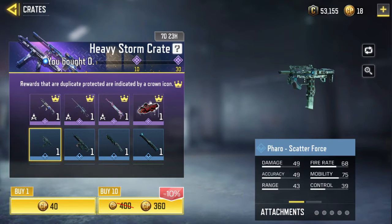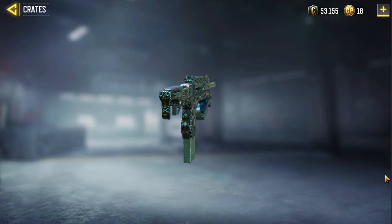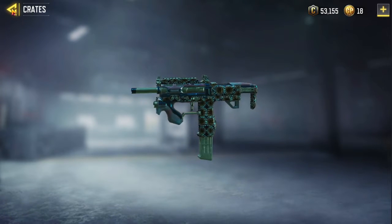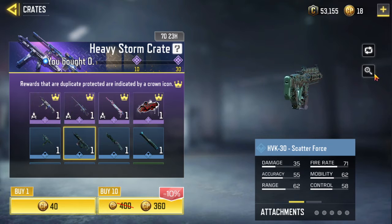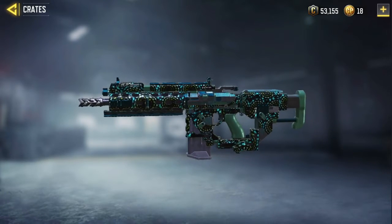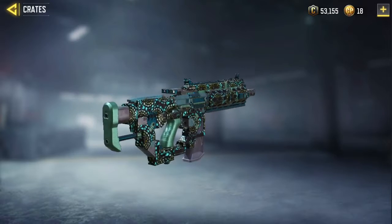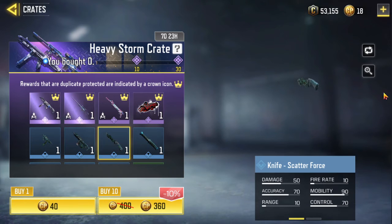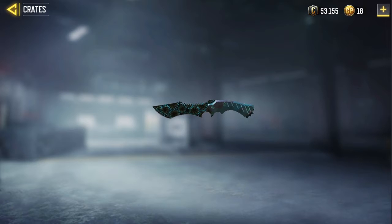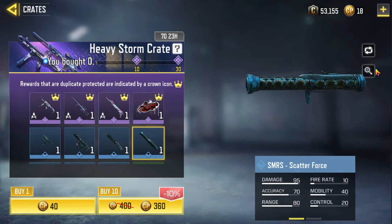The next one is the PARO Scatter Force. The next one is the HBK30 Scatter Force. The next one is the KNIFE Scatter Force. The next one is the FMRS Scatter Force.